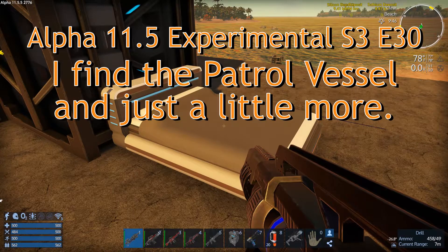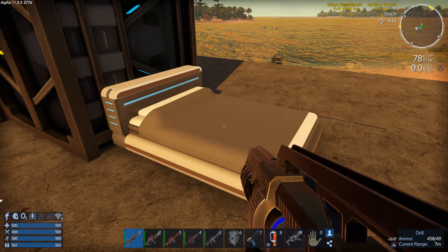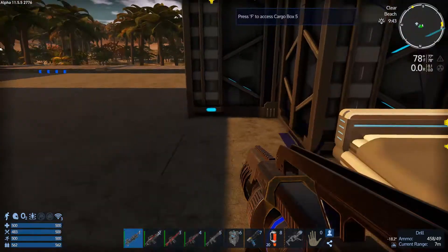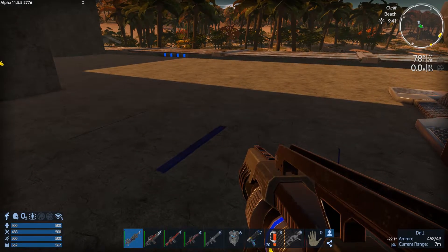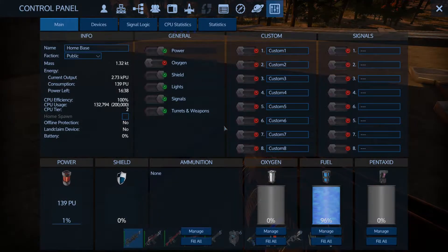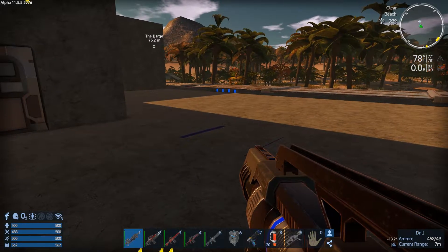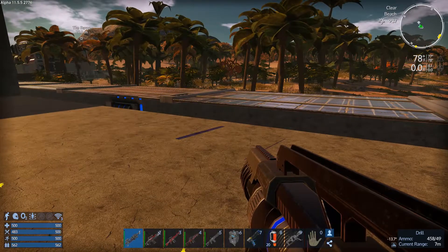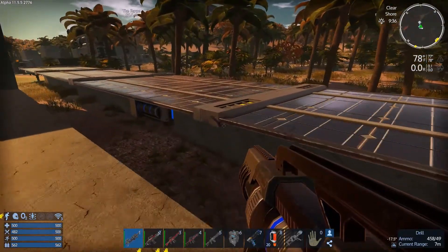Welcome everyone to episode 30, it's season 3 of Imperial Galactic Survival Project Eden. As I left off yesterday, notice we're using quite a bit of power when the furnace is on, so I thought I would finish expanding my solar power today.